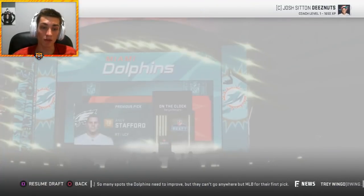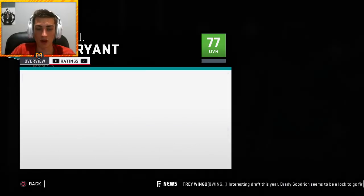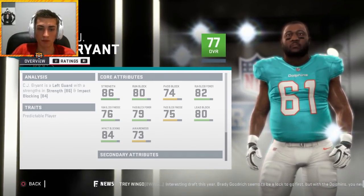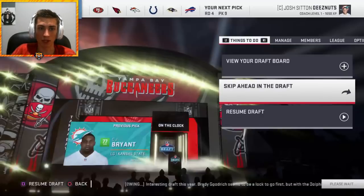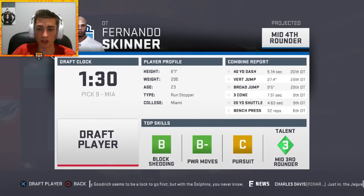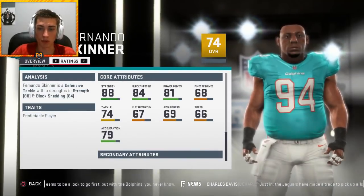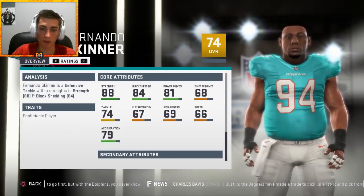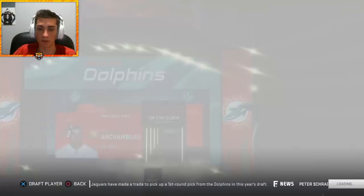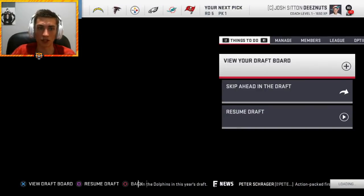CJ Bryant, a future right guard — 77 overall, normal development, ranked 24th, taken in the fourth round with good run blocking. Fernando Skinner also looks really good: 74 overall, normal development, 88 strength, 84 block shed, 81 power moves — a pretty good backup defensive tackle despite 66 speed. Leroy Harding out of A&M — 75 overall, normal development, good value at that fourth-round range.